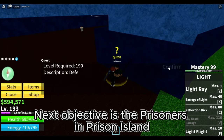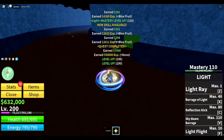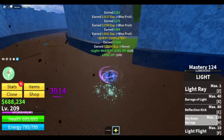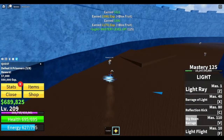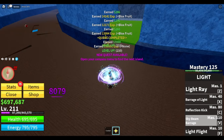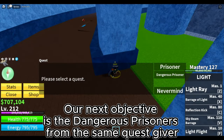Next objective is the Prisoners in Prison Island. Elemental immunity is in effect. Our goal here is level 212. This is how I do my rotation. Stats check. Our next objective is the Dangerous Prisoners from the same quest giver. Elemental immunity is in effect. Our goal here is level 220.